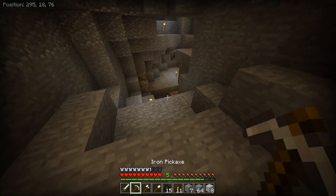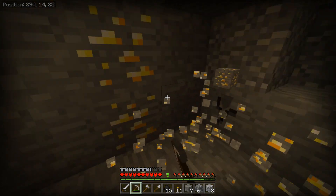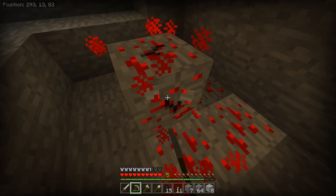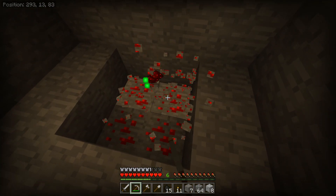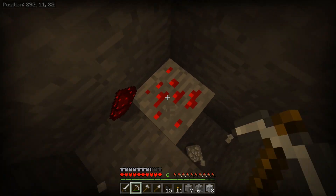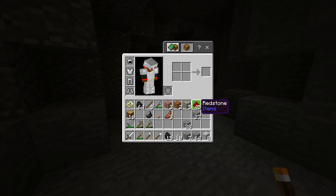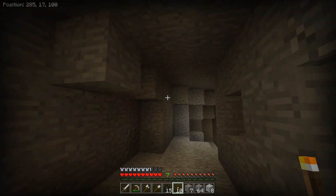Now I can mine some new things, like the gold — I'll take some of that. I got about five gold pieces. I'll also mine the redstone, which gives you experience and drops a bunch of stuff. If you want a bunch of experience for later on, get some redstone because it gives you a lot. We now have a whole bunch of redstone in our inventory — it does clog up your inventory very quickly, so keep that in mind.